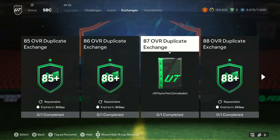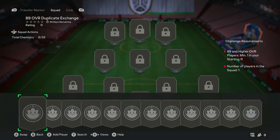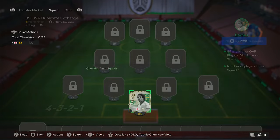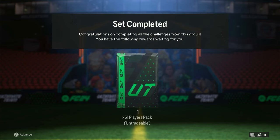First of all, you need any fodder. Take this as an example: John Barnes, 89-rated — we're going to submit him because we don't want him. There's one pack, and you get 51 players for that.